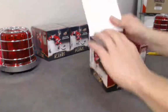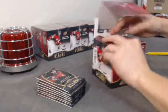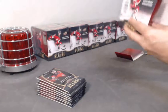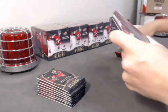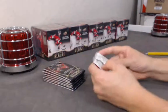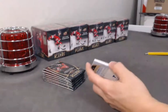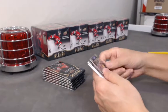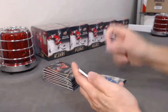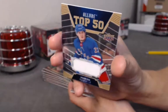I need some more red light mojo. I want to see some more colors. Back to back jerseys — who's this going to be? We have a Zach Sension top 50. Top 50 jersey — nice. Adam Fox jersey. Top 50 jersey, not numbered.